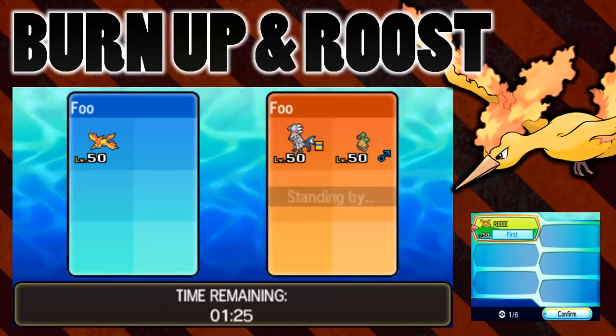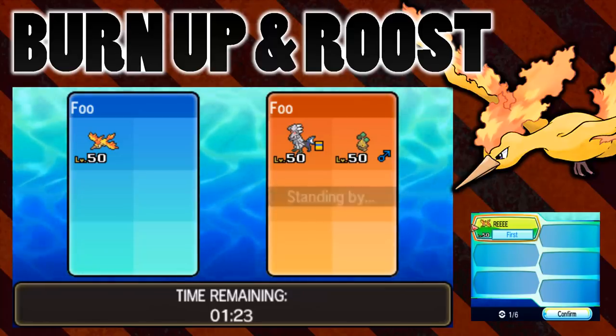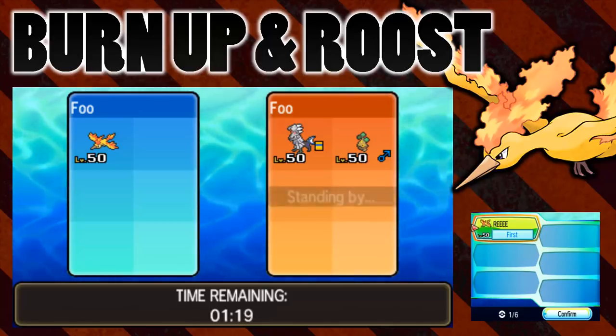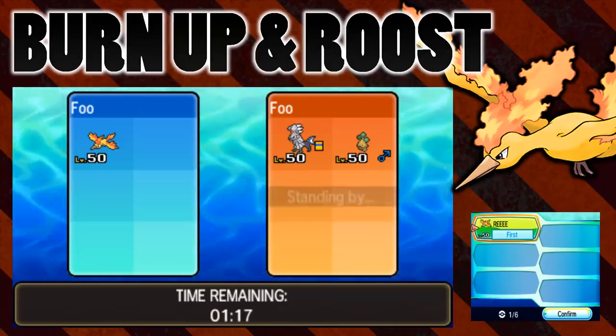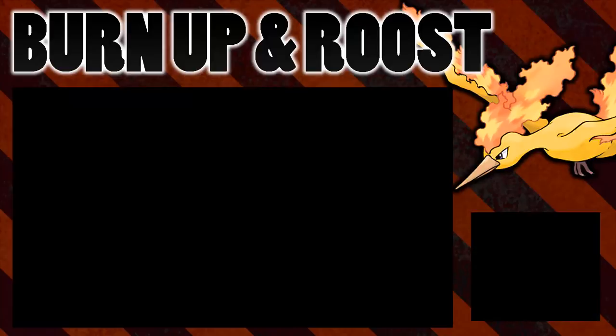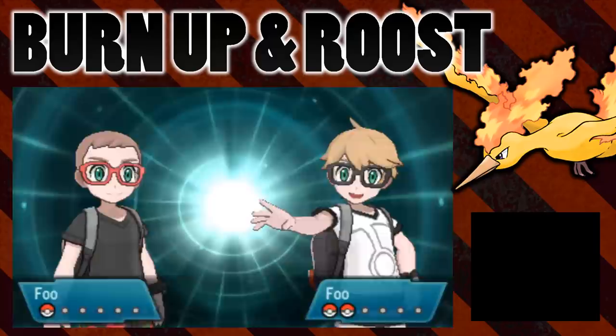Hello everybody, it's FooFoo here and today I'm doing an experiment. What we're going to be looking at is Burn Up again - the really cool fire type move, very powerful, but it removes your fire typing. What we're going to be seeing is how that interacts with the move Roost.